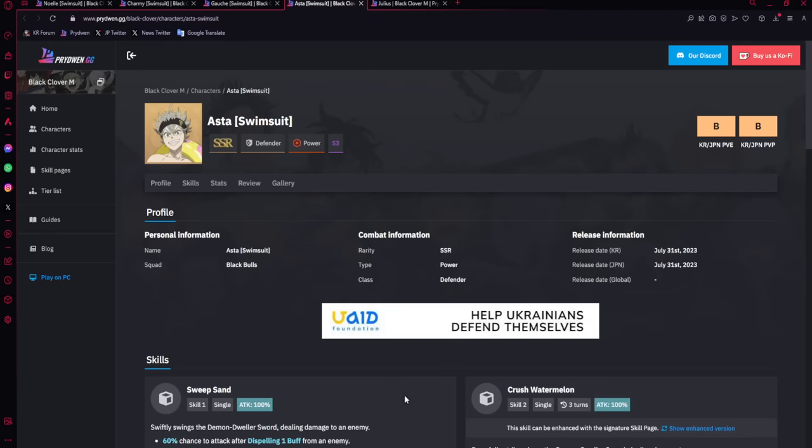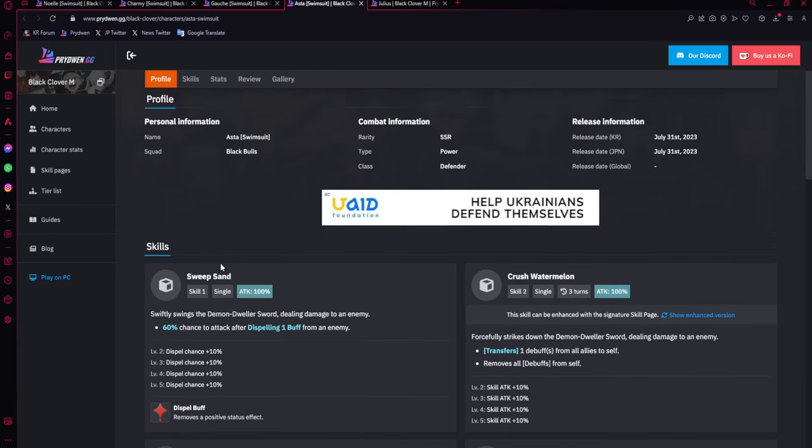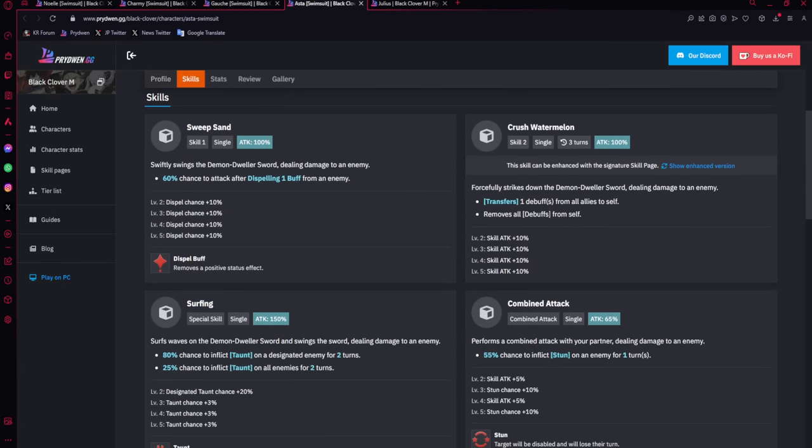Asuna swimsuit is going to be from the event — a completely free-to-play grinded unit, which is very beautiful to see. This might mean Season 3 is completely scrapped, since it's hard to see them doing a two-unit season this early with units people wouldn't necessarily summon for. What he does is be an AoE taunter with a guaranteed taunt on one unit.